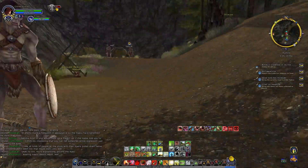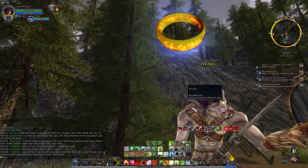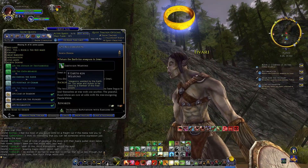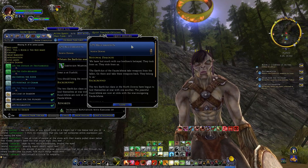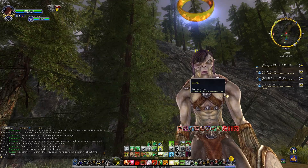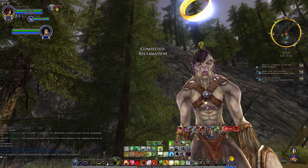Now we've got Ivari. 'The Jork are a peaceful race, but the love of peace is not to be confused with weakness — indeed it is not.' And Ivari, you have reclamation. Earthkin weapons — weaponry wielded by the earthkin, too large and clumsy for a member of the free peoples. 'We have lost much with our brethren's betrayal. Go there and take these weapons back — they belong to us.' 'You give heart to the earthkin to return these to us. Thank you, small creature — we are allies.'